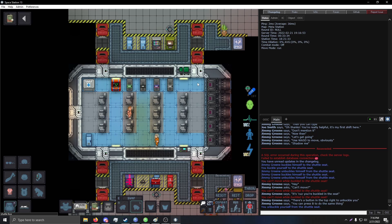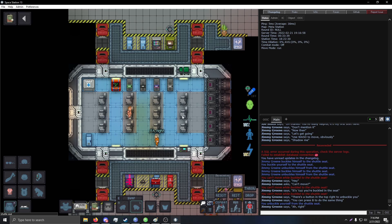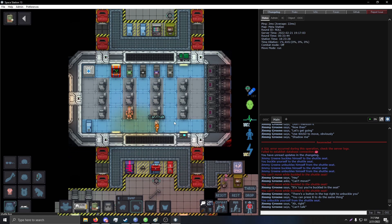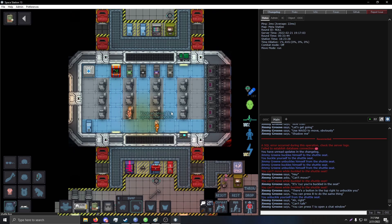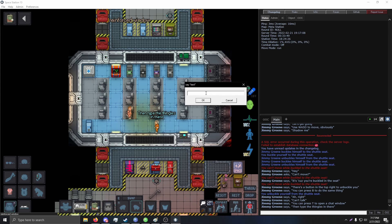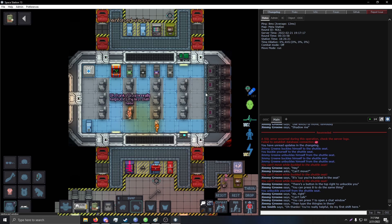How do I talk? I want to thank this man. You can't talk. You can press T to open a chat window, then type the things in there. Thanks. You're really helpful. It's my first shift here.